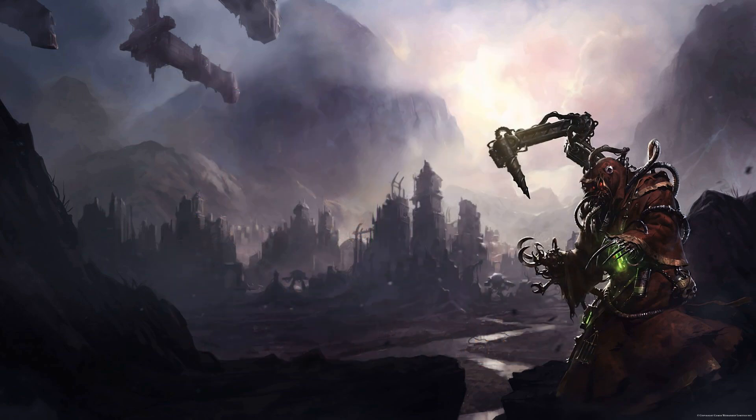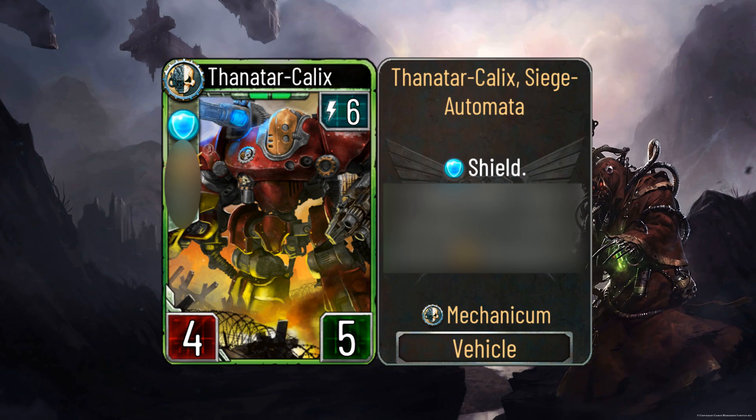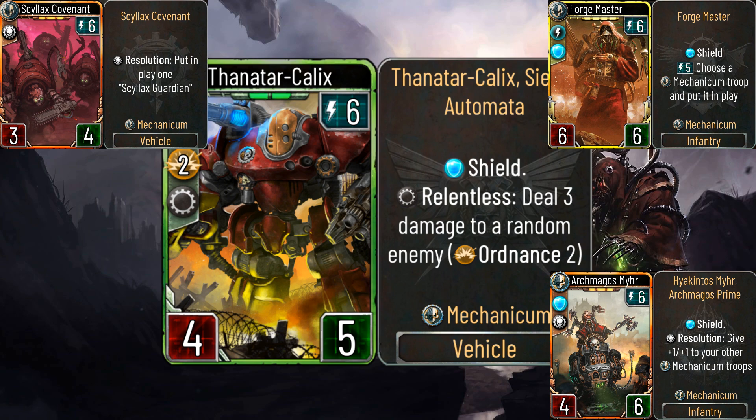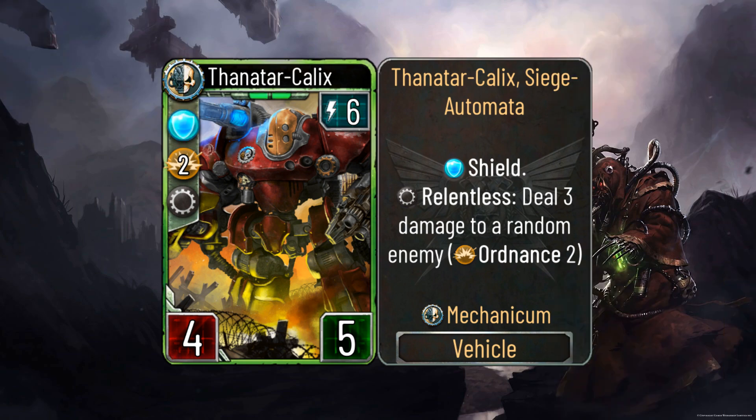Next card on my list is the Thanatar Calyx. It's a 6 energy vehicle with 4 attack, 5 health — slightly understated — but it comes in with a shield and a somewhat decent ability. On Relentless it deals 3 damage to a random enemy, and it also has Ordnance, so it deals 5 damage to vehicles and Titan weapons. I don't think this is necessarily bad, but the 6 energy slot in the Mechanicum is already bloated with very good troops like the Forgemaster, and the stats are also somewhat of a problem since Ordnance goes both ways — when the shield is gone, this thing dies to something like a Precision Bombardment.